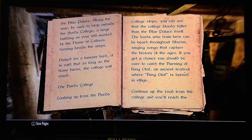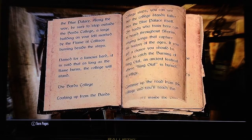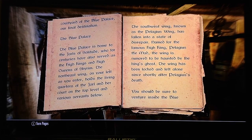Named for a famous bard, it is said that as long as the flame burns, the college will stand. The Bard's College. Looking up from the Bard's College steps, you can see that the college stands taller than the Blue Palace itself. The bards who train here can be heard throughout Skyrim, singing songs that capture the history of the ages. If you get a chance, you should be sure to catch the burning of King Olaf — an ancient festival where King Olaf is burned in effigy. Continue up the road from the college, and you'll reach the courtyard of the Blue Palace, our final destination.